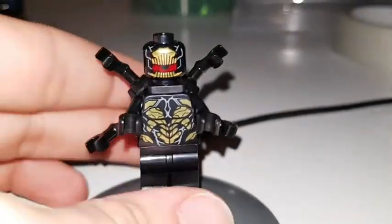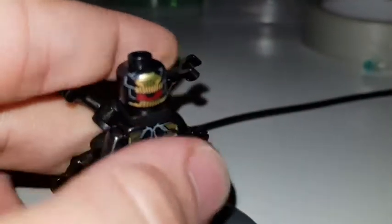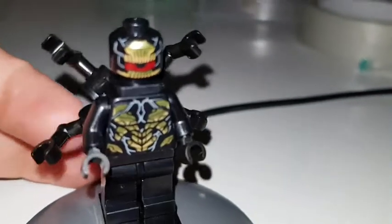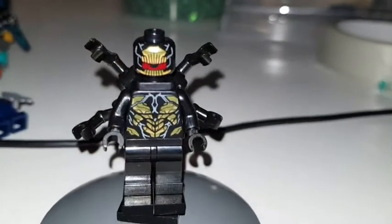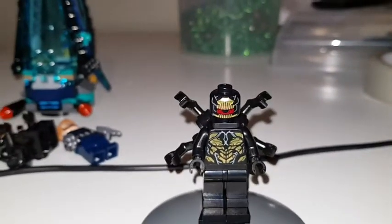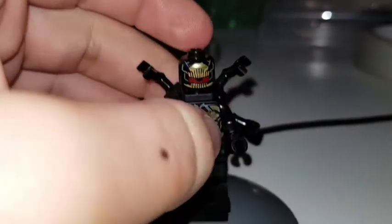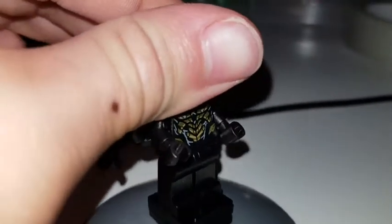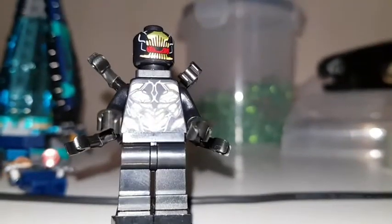Our first minifigure is an Outrider, by the name of the set. It comes with six arms, with this bonus arm thing, which looks very cool. We've got this on Iron Man and Spider-Man. There are two other ways to get this minifigure — one in the Hulkbuster smash-up set and the other Corvus Glade one. Very nice detailing. I love it very much. These minifigures are so much better than the Chitauri ones.